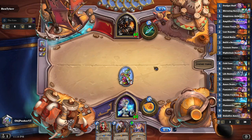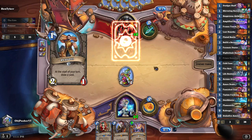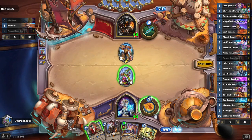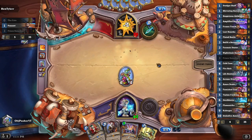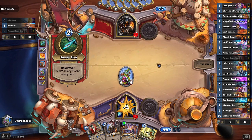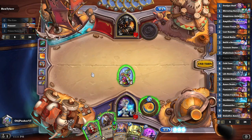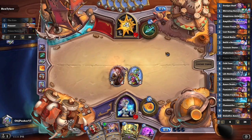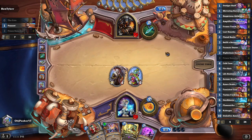Beast Hunter is somewhere between a slower mid-range deck and a swing-like game plan where they're trying to get insane advantage as quick as possible. So almost like if they miss certain cards, they won't do quite as well. We'll go ahead and ping down his minion. I think we go ahead and drop Renethal here — when the enemy has nothing for you to interact with, the game plan is to develop your own board so you have an answer when they do play something.